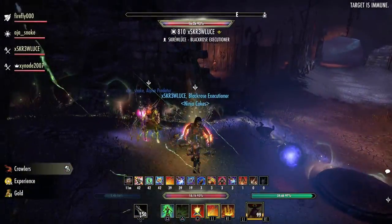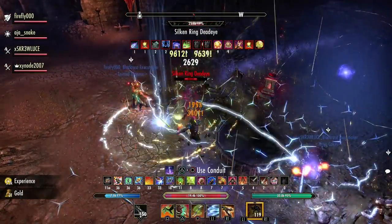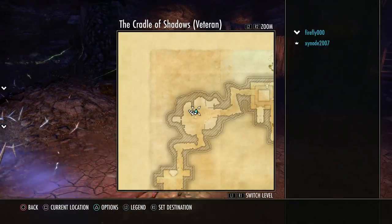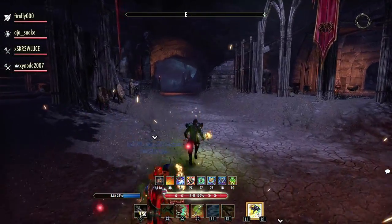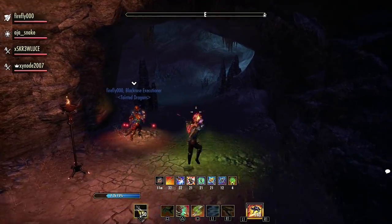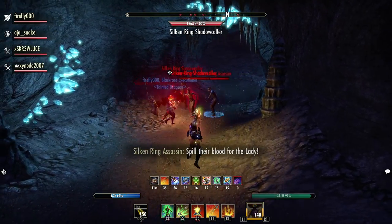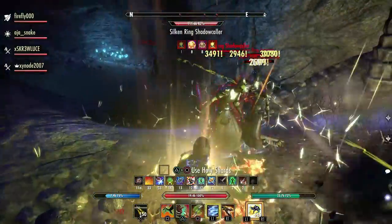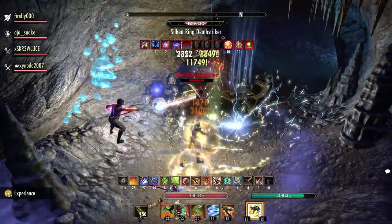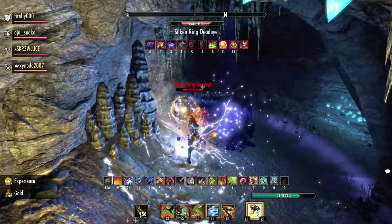Everything here can be chained or CC'd, but they are a little bit slippery — they'll run away from time to time. Stay as central to the group as possible. Centre yourself in the middle of the room and pull everything in. If anything runs off, either root it or chain it back in. In the next pull, there's a nightblade that will steal tornado and a two-hander as well. Do not let the two-hander heavy attack you — if it does, block it, otherwise you're pretty much dead. The tank needs to prioritise those two targets first, then hold them turned away from the group.